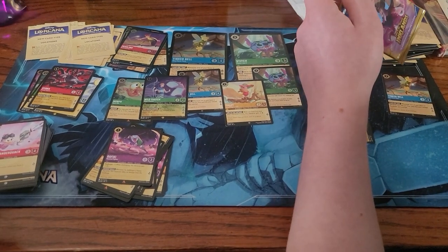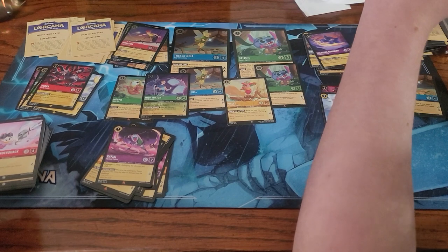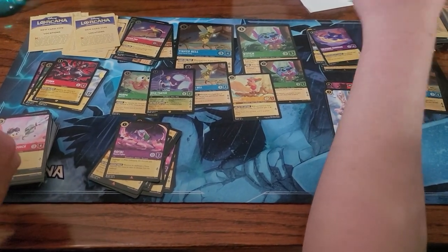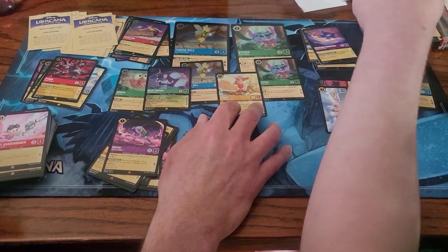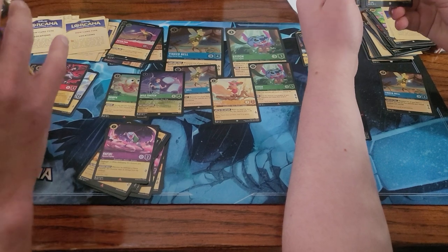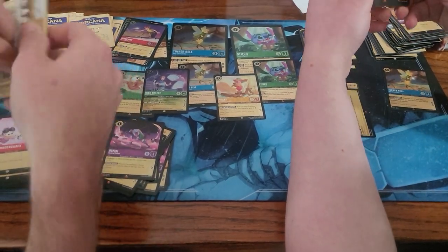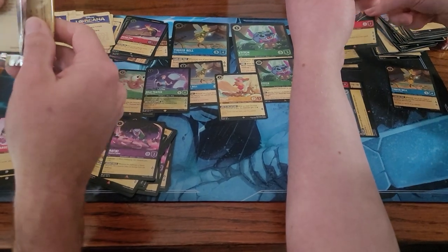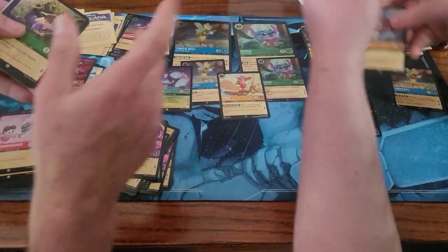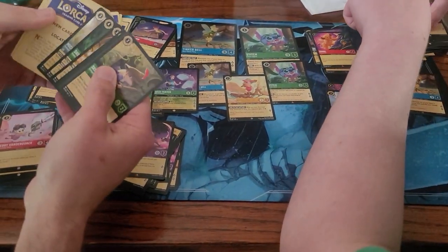Milo Thatch — yeah, we have two normal and two foil, so that contributes to the foil playset. Piglet — I bought like four of him in foil, so we got tons of Piglet. No Enchanted. Simba — I bought four of Simba in foil and non-foil, and then we just pulled three in these packs. Foil Orville — I accidentally put up my other rare, I'm gonna go grab him.